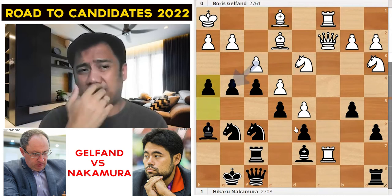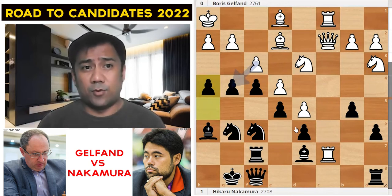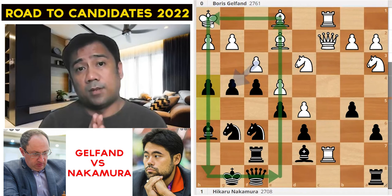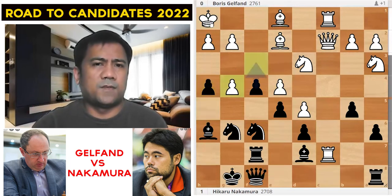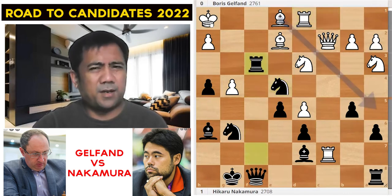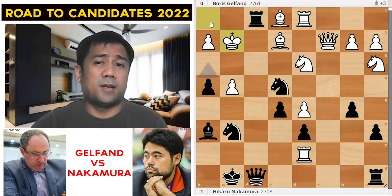The King's Indian is quite a scary opening, especially when you're playing the white side — when you see your opponent attacking your king, you get nervous. You only have the bishop on e1 and the bishop on e2; the majority of your pieces are on the queenside, and your king is left alone on h1. So after fxg4, Nakamura has this beautiful f3 — a checkmate sacrifice on e4.